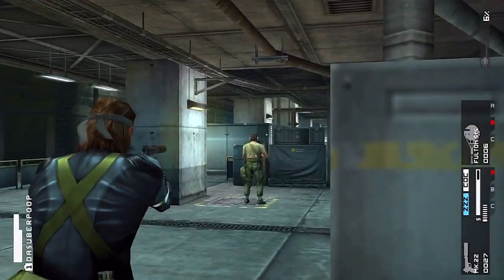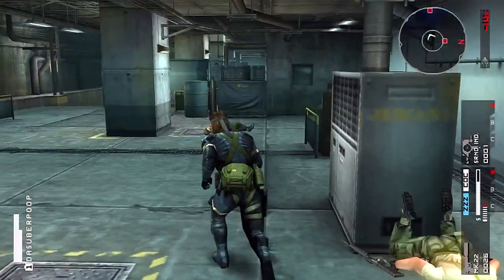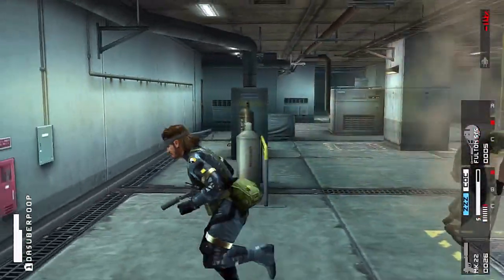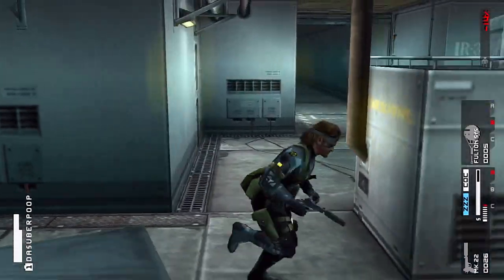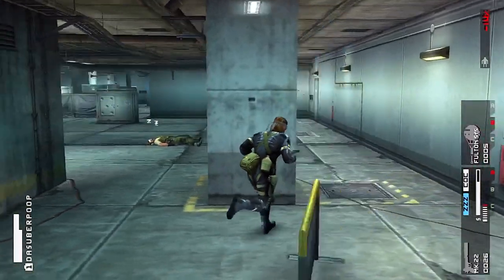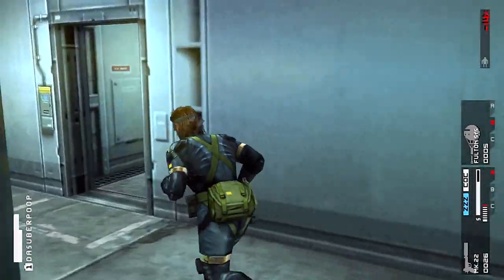Sometimes I wish you could aim while you had an enemy in CQC like you could in Metal Gear Solid 4, but then again this was a PSP game and that probably wasn't possible with those controls. That path leads to the end of this area. I want to get on top — you can do that by coming to one of these side doors to get up to the second level. Usually there are prisoners or more enemies up here.